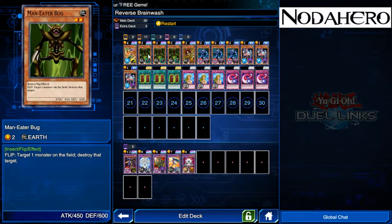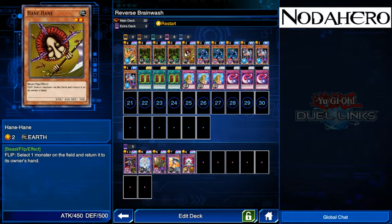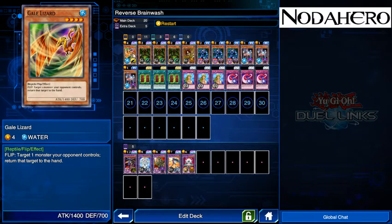The all-star card in the deck that's not central is Man-Eater Bug. This is like the cream of the crop monster for the deck, as it is a card advantage neutral and potentially tempo positive play. If we could play more of these we would, but unfortunately three is the max. Gale Lizard is a better version of Hane Hane and essentially a worse version of Man-Eater Bug. I only have one Gale Lizard; if I had a second, Hane Hane would not be in here, but I don't think it's good enough to warrant spending money to get him.